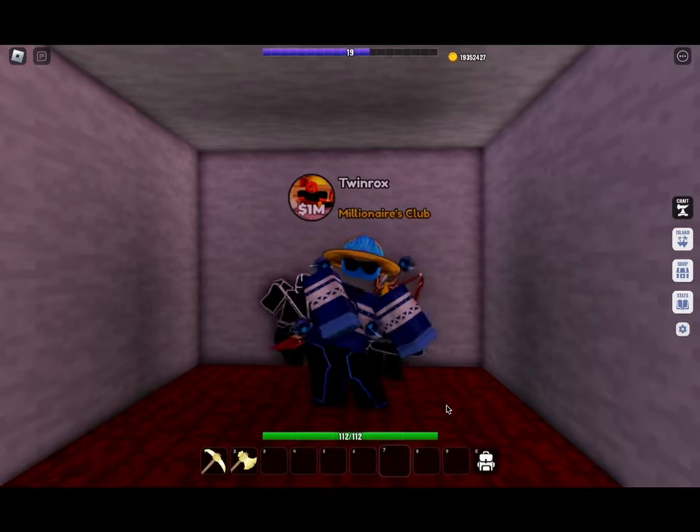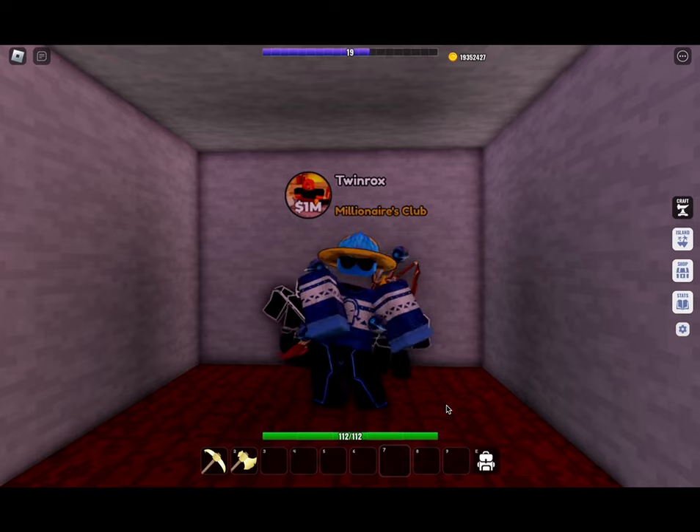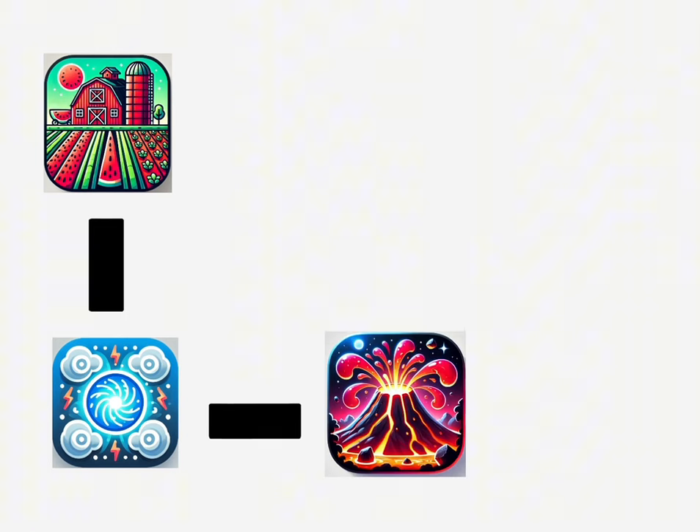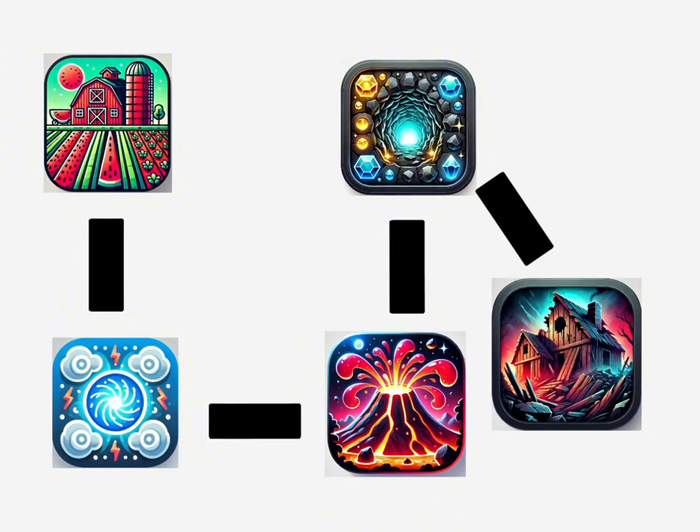Hi guys, today I'm going to show you the island I made with Luna Petals and Roblox High Realms. The island has a farm, a portal, a volcano, a mine, and a village.